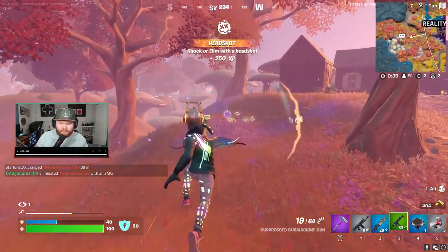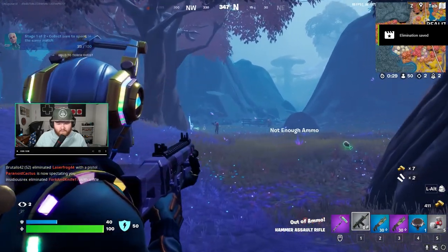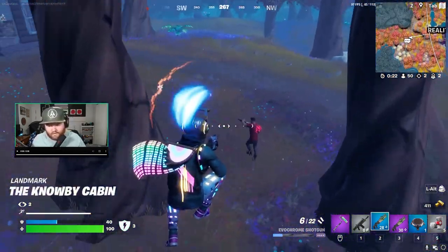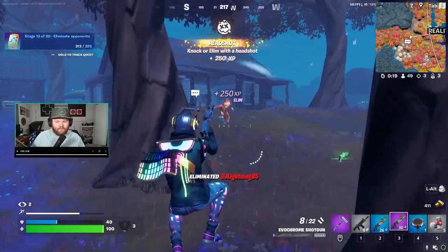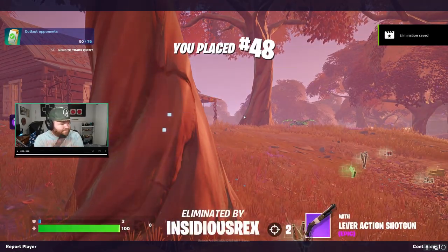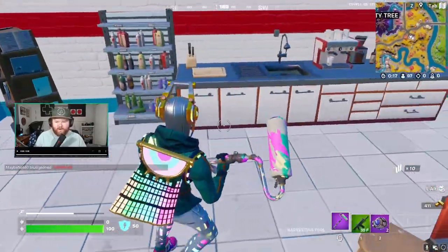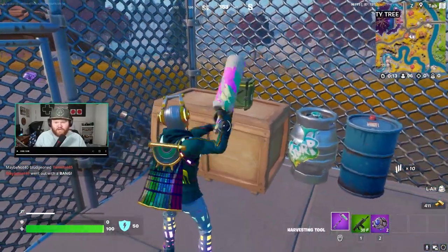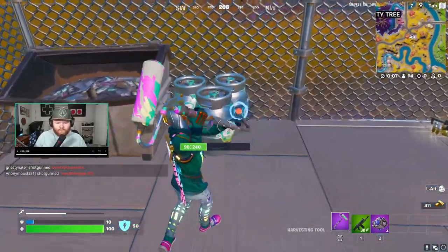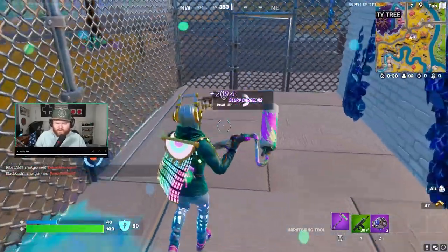All right, I gotta swap the sub out. The lever action — holy smokes — no chests here. This would have been perfect for my no-chest ground loot only challenge last week. All right, we continue with the Drop and Swap challenge.